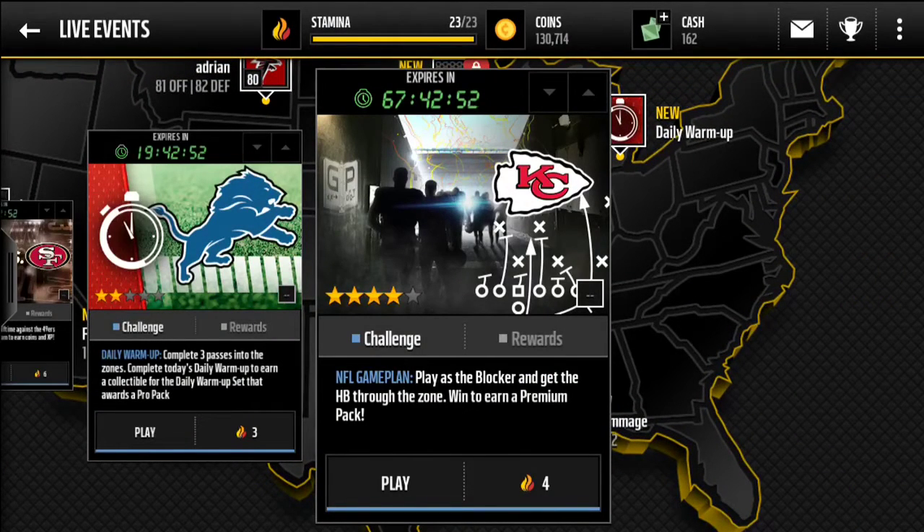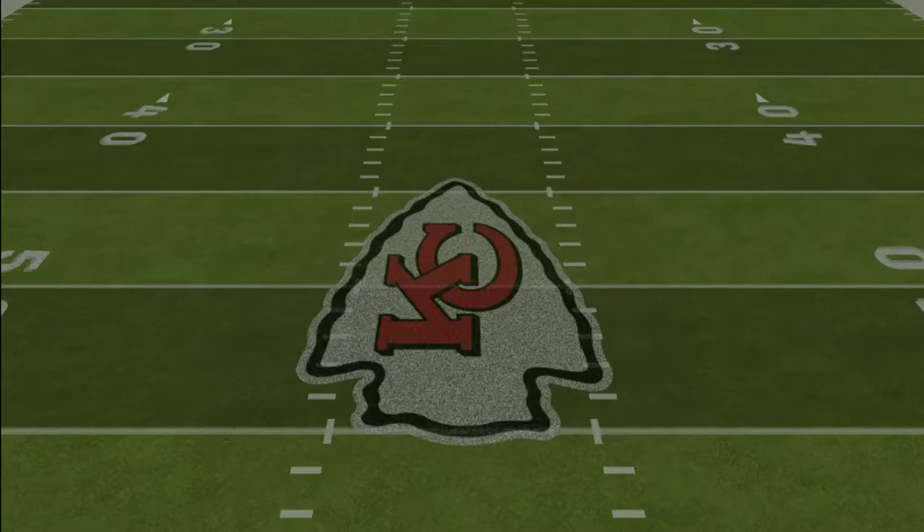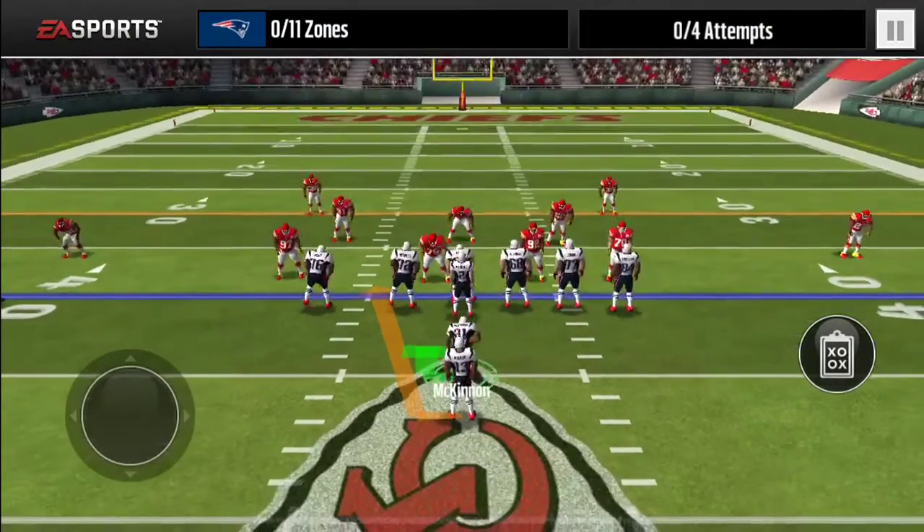Play as the blocker and get the halfback through the zone — win to earn a premium pack. We're gonna play that real fast and hopefully pull something good out of it. This is the second time I've been able to finish this set. I think it's a really cool set, and it's kind of cool that you get a premium pack because it gives you an incentive to actually play the scrimmage live event.